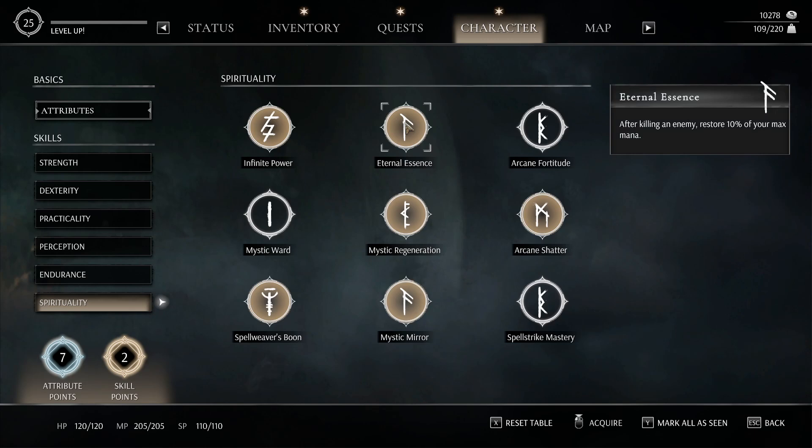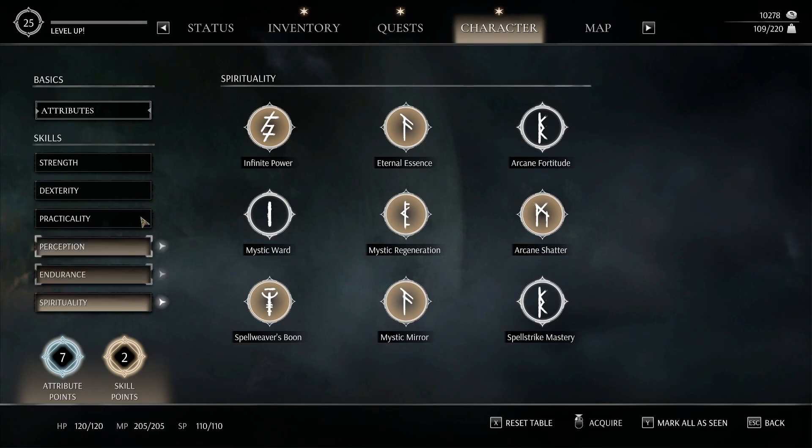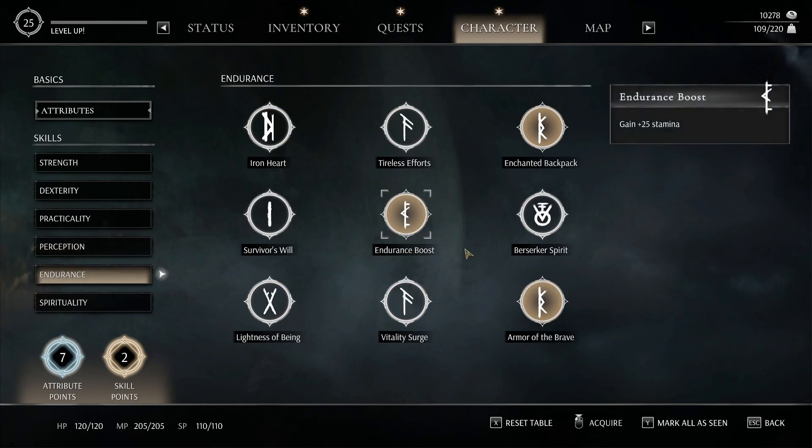There are other skills you can take as you see fit later on: a 10% chance to restore mana after killing an enemy — restore 10% of your mana — so that's good when you have higher mana. There's also a 10% chance to refund mana when casting a spell, giving you a plus 50 mana. Some optional skills include magic attacks reducing enemy armor and spells doing 10% more damage, which are basically for combat mages.